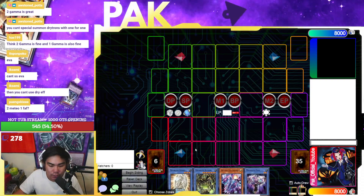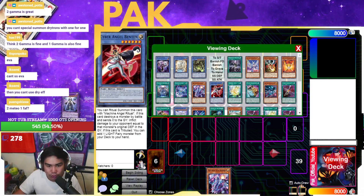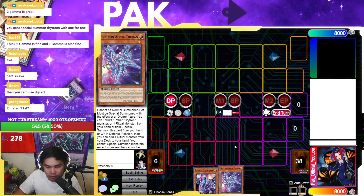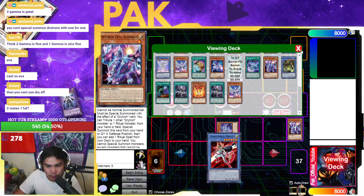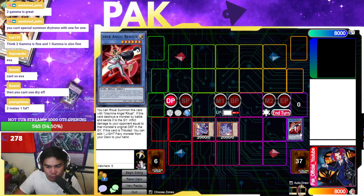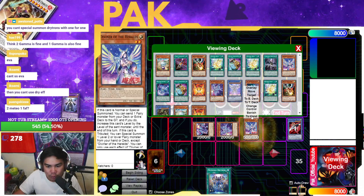Let me show you what this deck is capable of with just Alpha and Zeta. You're going to go Alpha Tribute Zeta — that's going to search you Ben 10. You're then going to Tribute the Ben 10 for Zeta, and you're going to search Medionis. Ben 10's effect triggers and that's going to search you Diviner. You then normal summon Diviner and use its effect.